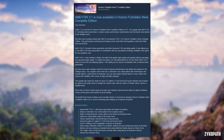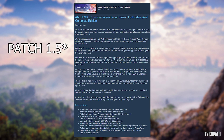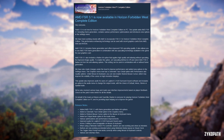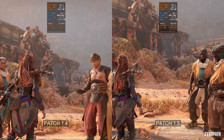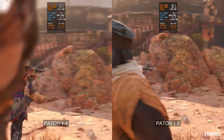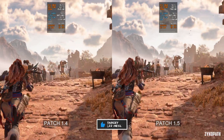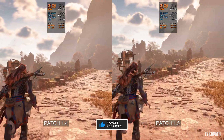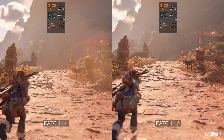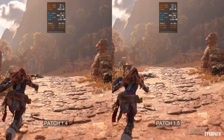Horizon Forbidden West just got its most awaited update yet — Patch 5 — which includes the newest version of FSR and the introduction of a standalone AMD frame generation setting that can be used with any upscaling method. The patch notes also state various performance improvements alongside a new graphical setting called Cinematic Facial Detail.